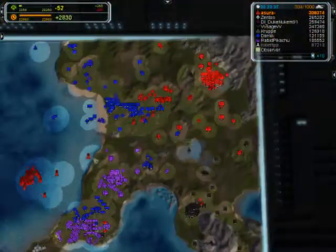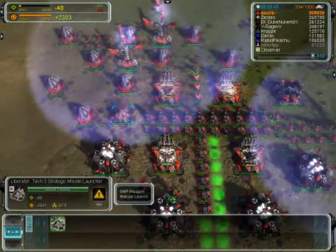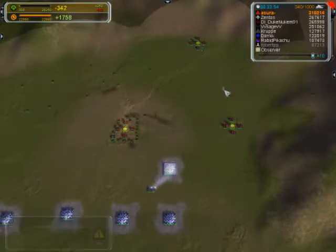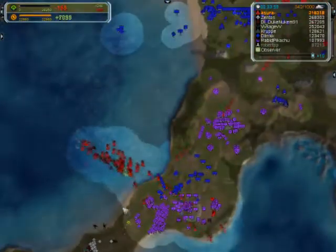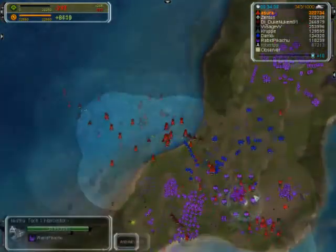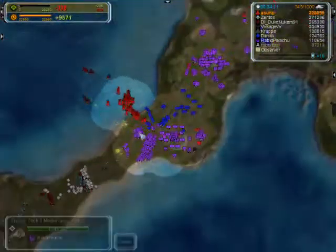It should be GG because they really haven't scouted us and have no idea what we're doing — that's a really big mistake from the other team. Without scouting you just can't win the game. Right now I believe I have around eight or nine T3 mex, which is quite a lot.